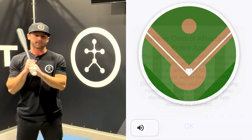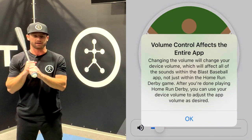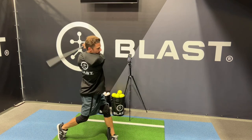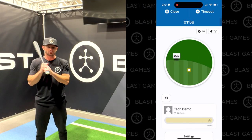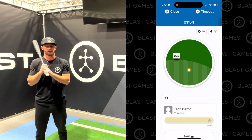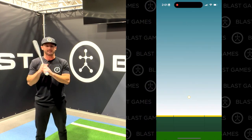For the best experience, we recommend you turn up the volume on your mobile device. The game will start when you hit your first ball. In the app you'll see your ball fly, and you'll get audio feedback so you can swing without needing to look at the phone.